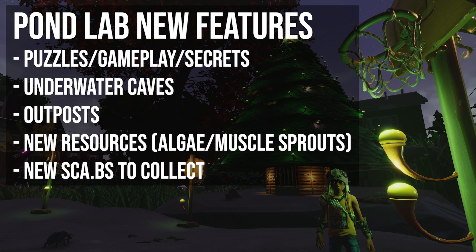The Pond and the Pond Lab have been revamped with additional puzzles, gameplay and secrets to discover. I've been down there — there's a few bits and bobs, not going to give anything away too much, but there's a bit more to do and it all looks a bit different. There are also new underwater caves to find and explore, as well as Pond Lab outposts. New resources: algae and mussel sprouts — we couldn't find any mussel sprouts yet, so let me know in the comments. New scabs to collect as well, down in the Pond Lab.